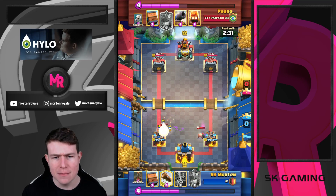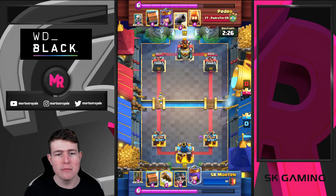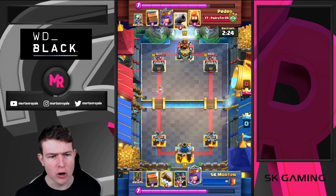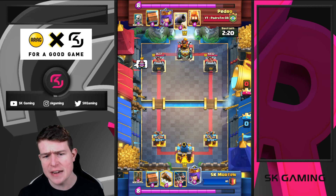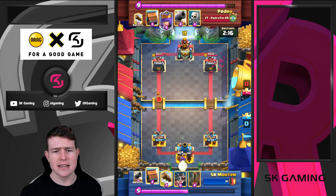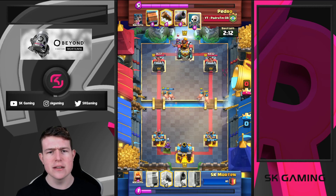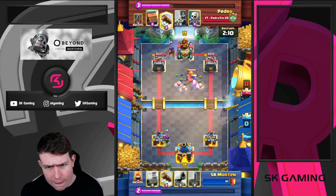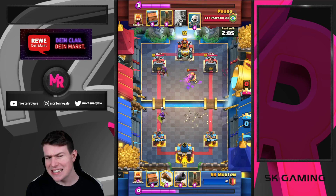With Royal Hogs, you kind of accept some damage and also get a ton of queen value - queen value is really important. Most of the time I'm really happy when my opponent drops the log on my hogs at the bridge, because the log is a card they want to save. I'm just going for a queen in the back and then hoggies - these are really really great hoggies because he needs to commit a cannon and also used his log unnecessarily.